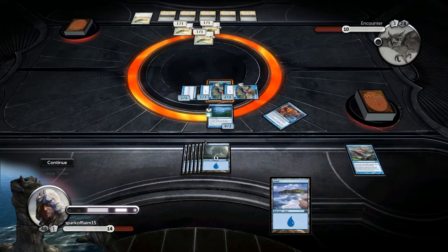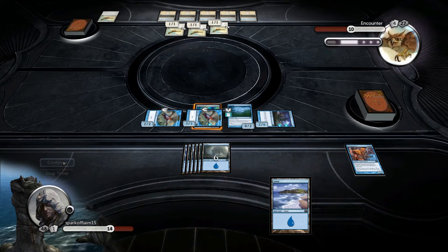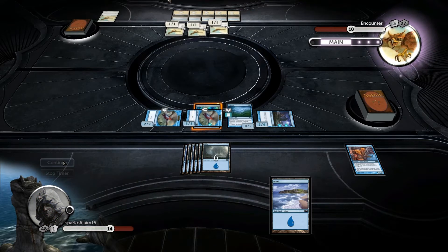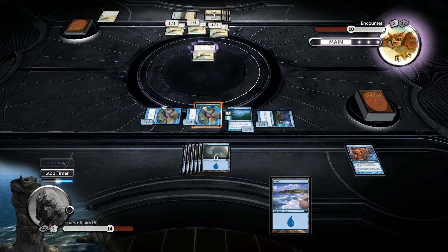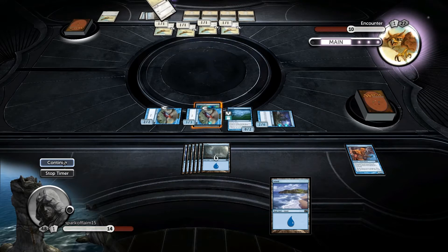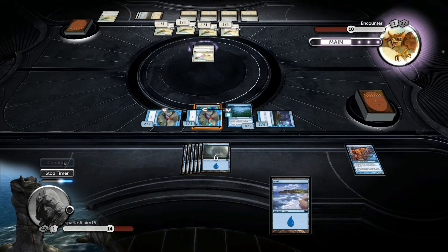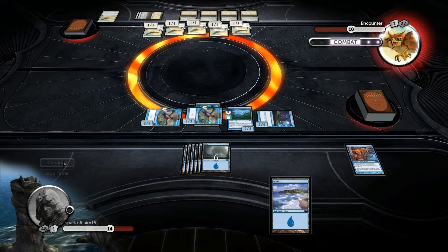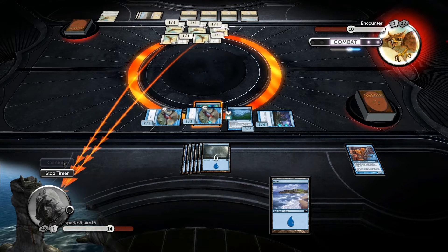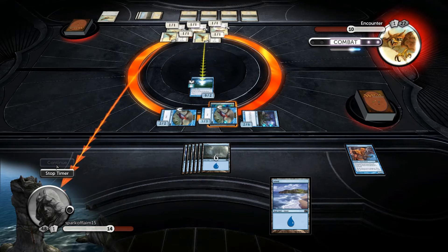Kill one of those Suntail Hawks. This time we're going to focus during this turn because he might attack us. Bullshit — I absolutely call cheating. That is not a Relentless Rat, that is a Suntail Hawk, and there are six of them on the field. I would just like to call that out.